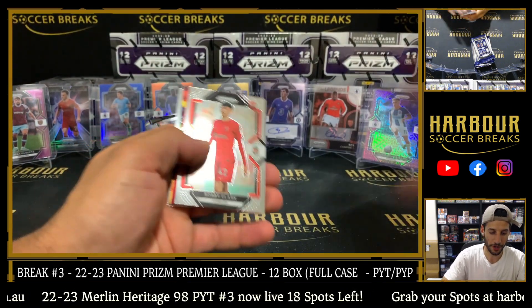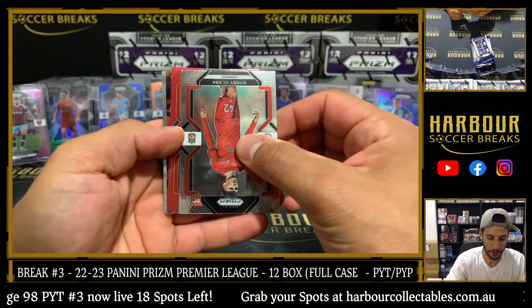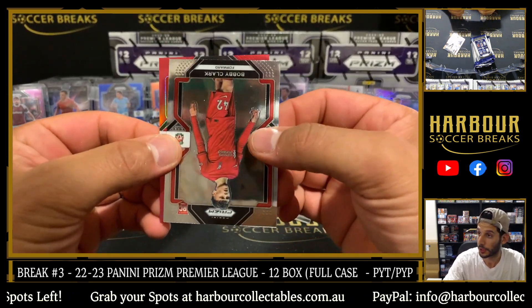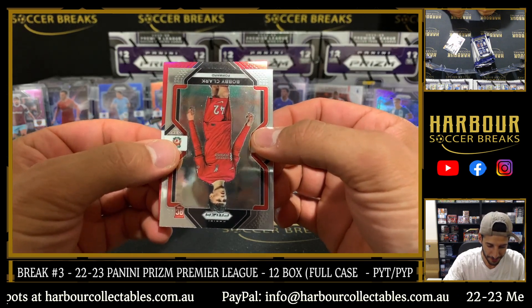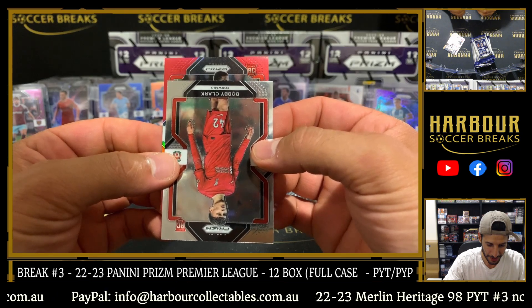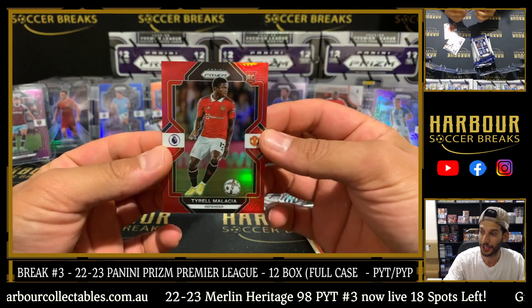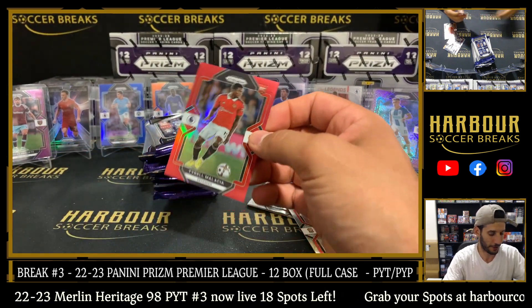Red for United — bit of colour match here. I think red mojo — oh no, just true red. Is it a rookie? It's a rookie. Come on — Ganacho, one time. Could be Malassia as well. It is Cyril Malassia — nice colour match there. 97 of 149. Nice hit, Aiden.